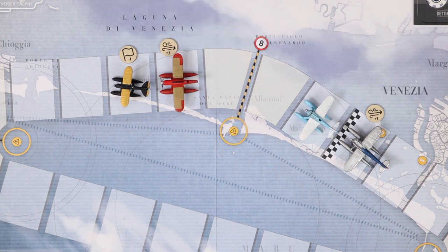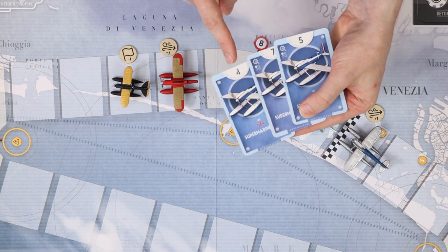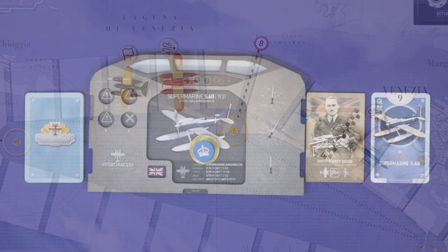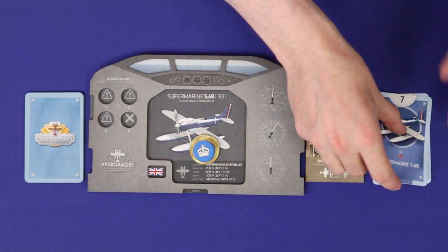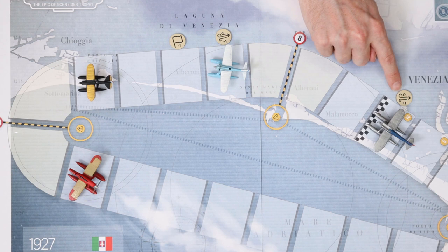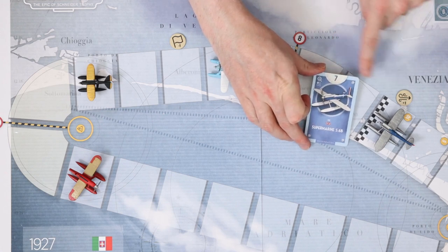Next, each player will take a turn, beginning with the player who started this round in first place and finishing with whoever was last. On your turn, you must take one of two options: either play a movement card from your hand and then resolve that amount of movement, or pass. To play a card, choose one from your hand and play it face up into your personal discard pile. Note its number, then apply any draft or drag bonus you have. The result is your speed for this round — in this case a speed of 8.